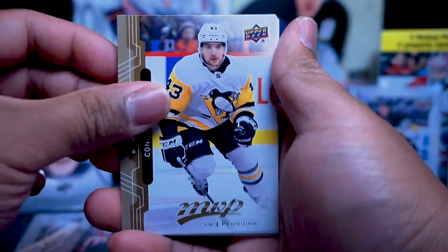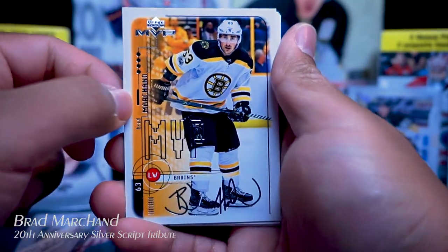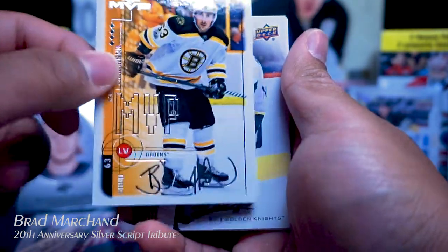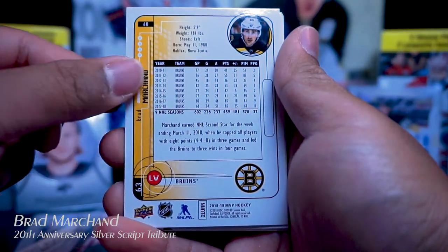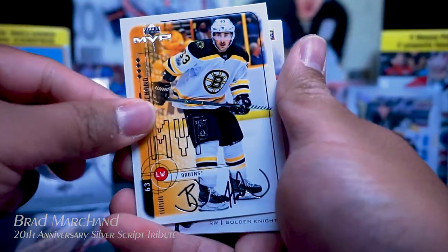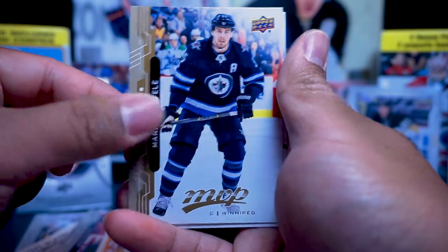Connor Sheery. MVP silver script of Brad Marchant — little annoying player. I'll hand it to him, he's pretty good, but as a Canucks fan we hate him. Riley Smith, Mark Shifley, Andrew Ladd.